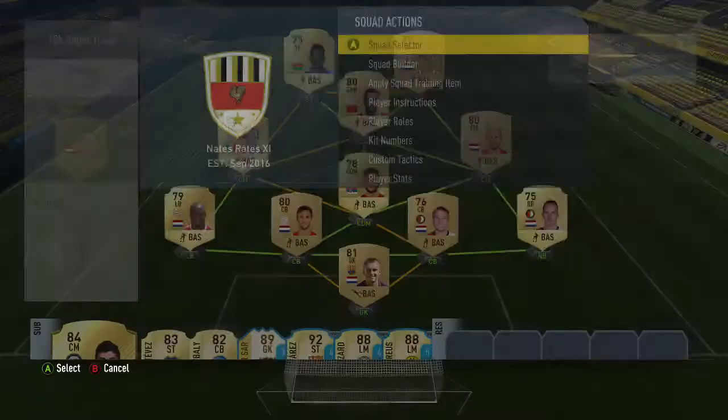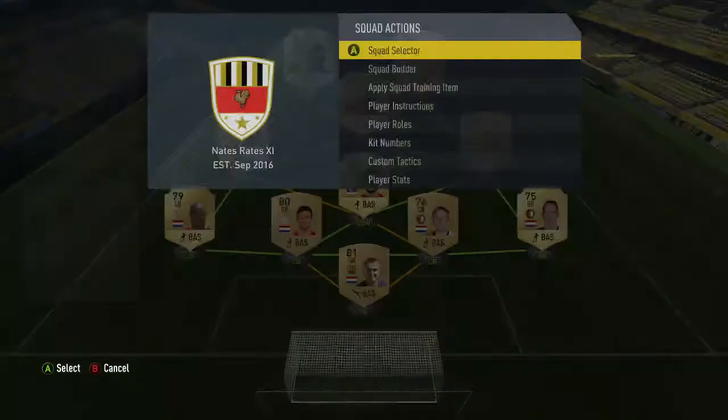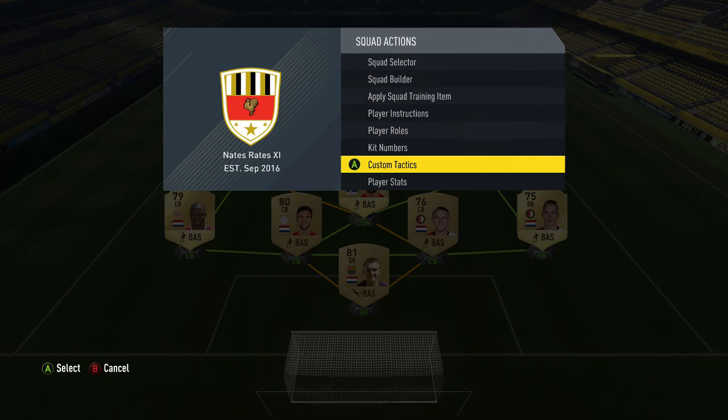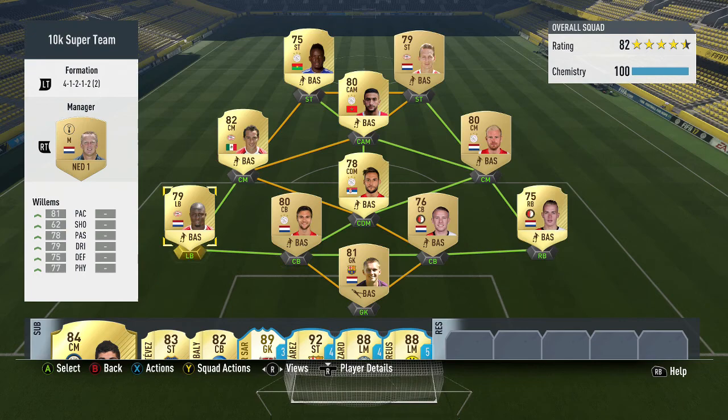As far as instructions go, I've got my left back and right back both on stay back while attacking, as well as my CDM. I've got Traore on get in behind and everybody else has stayed the same. For custom tactics, I changed my defensive line from offside trap to cover — something I'm going to be doing a lot this FIFA as it's really helpful; your defenders don't just randomly step up and it keeps a really solid back line. I hope you enjoy the gameplay — leave a like and subscribe for more content.